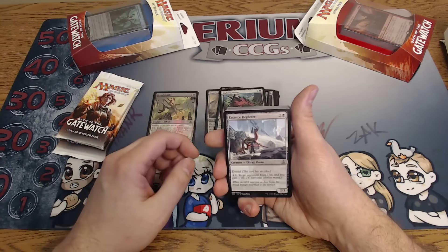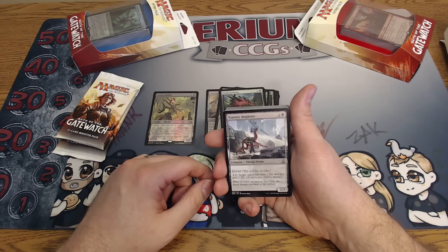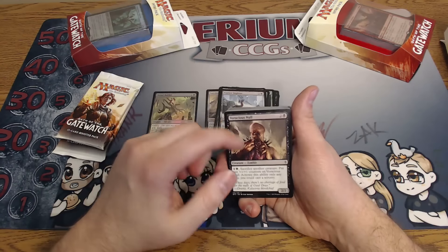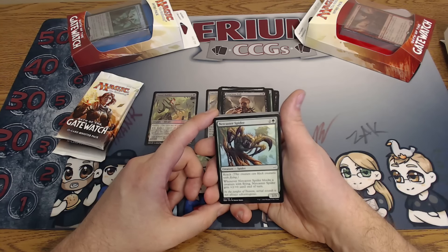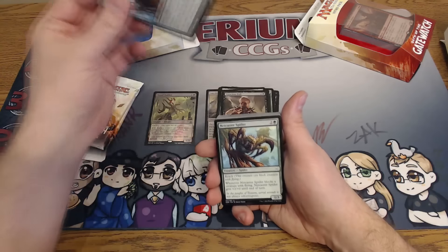Essence Depleter — two uncolored and a black for a 2/3 devoid. For one uncolored and a colorless, target opponent loses one life and you gain one life. Could be really solid in draft if you got the vampire synergies to go with it. Netcaster Spider — first time we've seen this. Two uncolored and a green for a 2/3 with reach. When it blocks a creature with flying it gets plus two plus zero until end of turn, so basically it's a 4/3 if it blocks a flyer. Pretty decent.